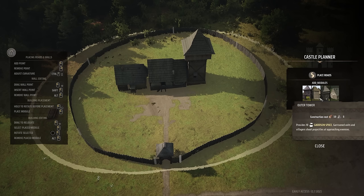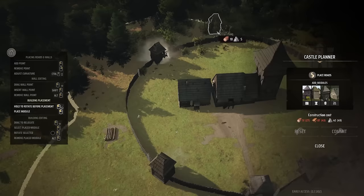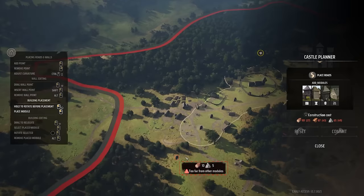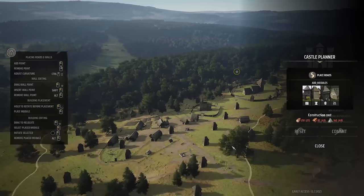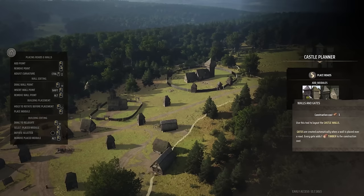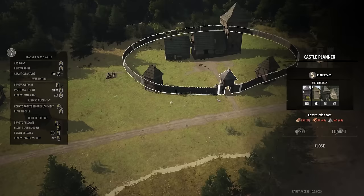You've got outer towers which provide garrison space — garrison units and villagers shoot projectiles at approaching enemies. I can place these and they expand the coverage circle considerably. I've been trying to figure out what that circle exactly means — I assume it's the region the garrison covers and will protect, so anything stepping in that zone gets shot. You can connect walls between towers however you want, and you can have a lot of fun making this castle. If you don't like how a wall section looks, you can just redo it.